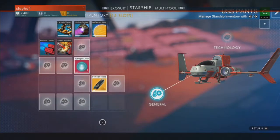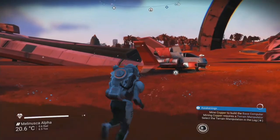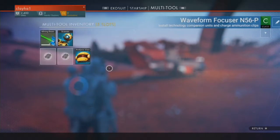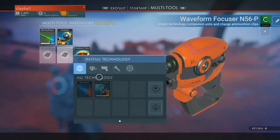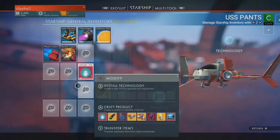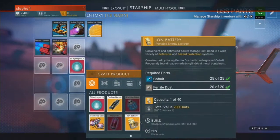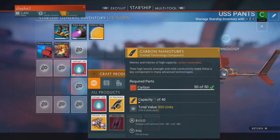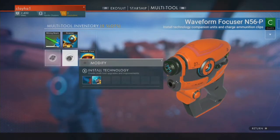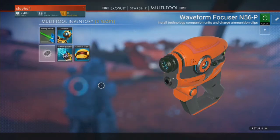I keep getting weird animal noises coming up. I know. It's these weird walking cabbages. I don't know. Oh, we need two namo tubes. Yeah, two of them. There we go. Terrain manipulator.